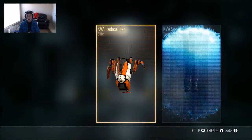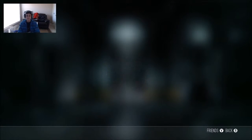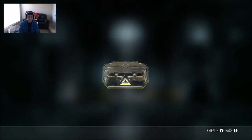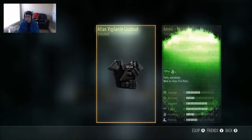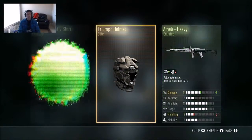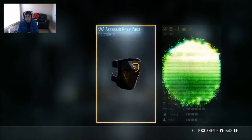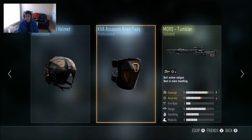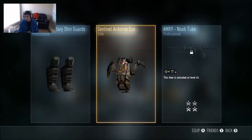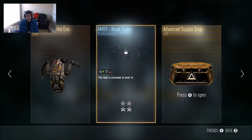Supply drop number one. Two elites, first drop. Not too bad. Two elite exos. Tryout helmet actually looks pretty cool. Oris tumbler, not too bad. Sentinel airborne exo, doesn't look too bad yet. AMR9 noob tube — nobody likes a noob tube.